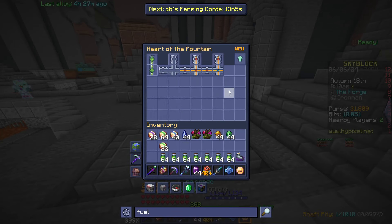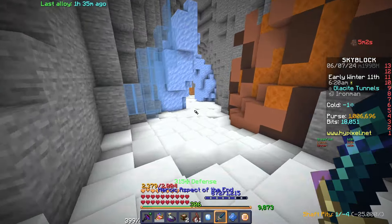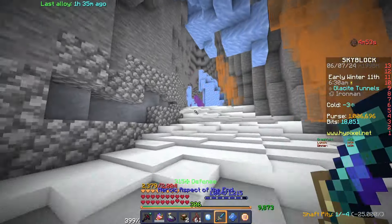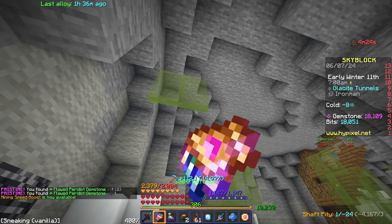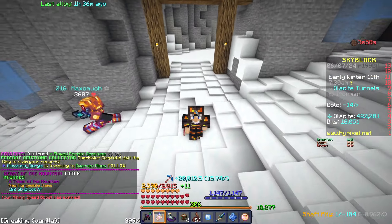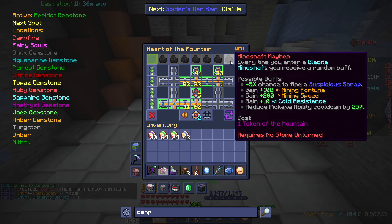Me and Red are going to go do some tunnels and try to get some mine shafts because I'm almost Hot M8 and I want to get that soon so I can unlock some stuff. I've got a bunch of commissions but the important one is peridot — probably the easiest to do right now and I need it for my farm. Heart of the Mountain tier 8, level 182 — GG Hot M8!